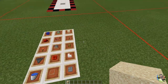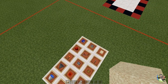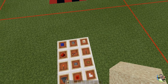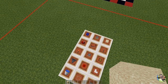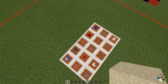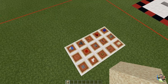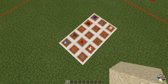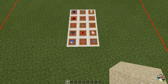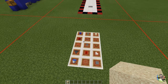For this build you're going to need: a block of your choice, a couple of sticky pistons, about three pieces of sand, about 12 pieces of redstone dust, a couple of repeaters, a lever, a couple of redstone torches, one regular piston, two chests, a single hopper, a single redstone block, one stair, a bucket of water, some glass, and some other blocks of choice.